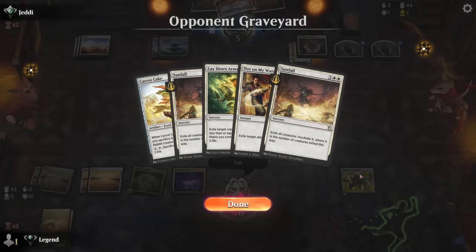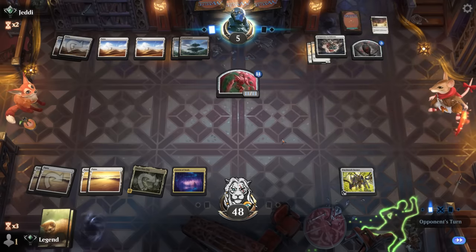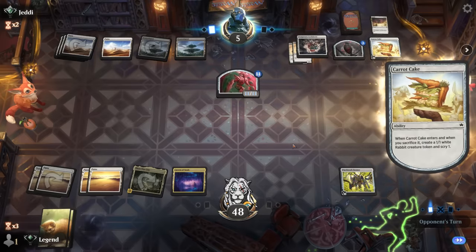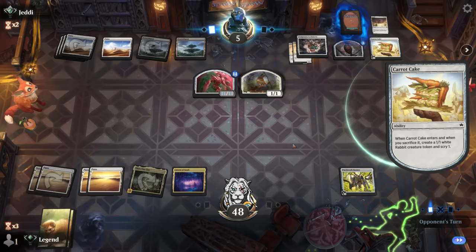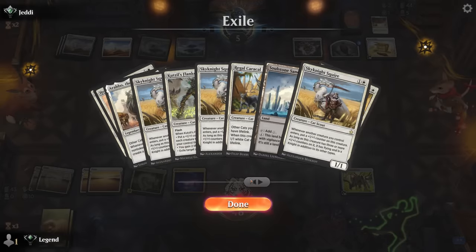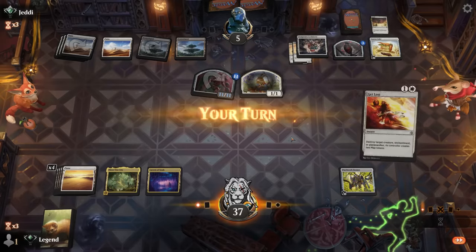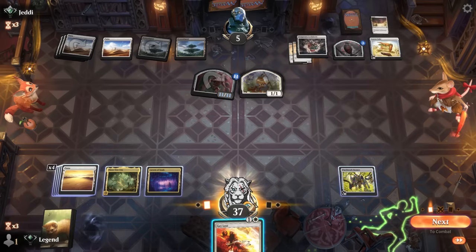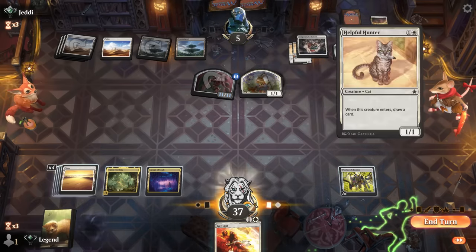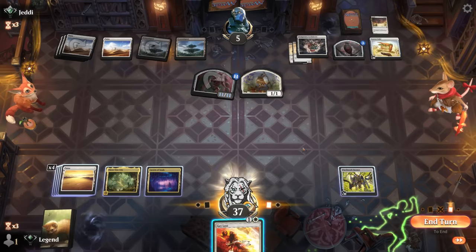The mono board wipe and removal deck is pretty good against the cats. Carrot Cake will gain them more life. At this point we would need to draw into a bunch of Helpful Hunters and more Regal Caracals. Get Lost can take out the incubator.